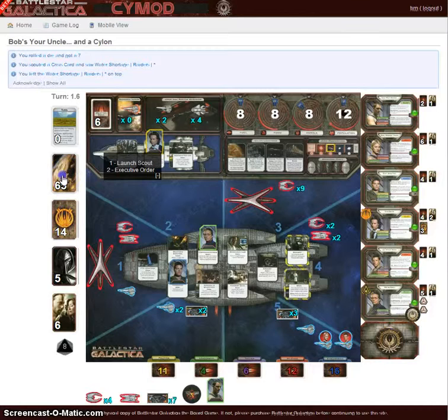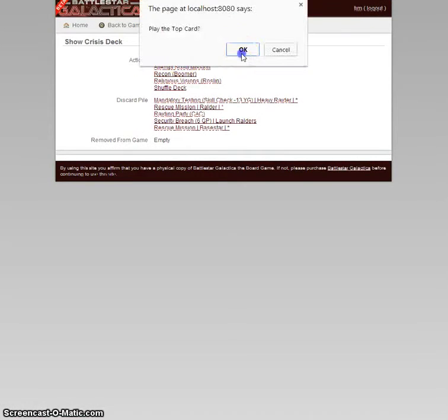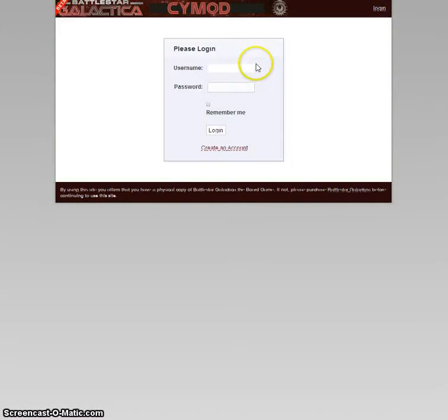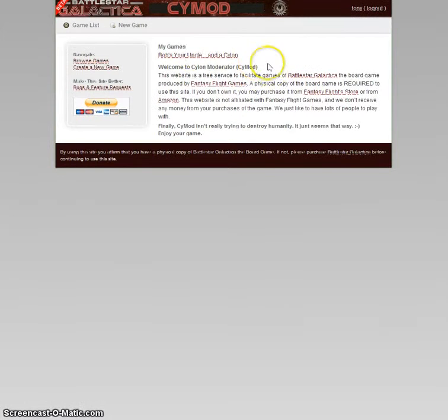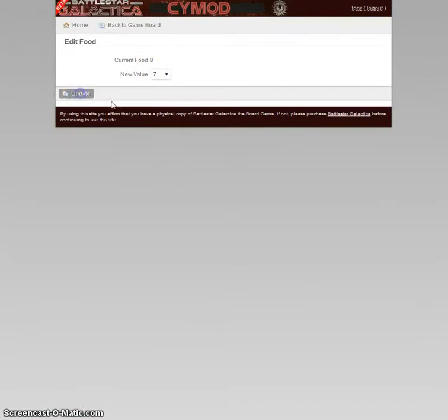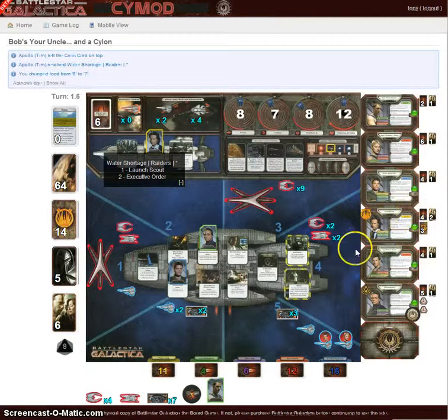Apollo still has priority and can go ahead and move the game along since there's no decisions that need to be made. He plays water shortage, and that leaves the decision in the hands of the president. Let's log President Baltar in. President Baltar chooses, since he's a Cylon, he wants to hold on to his cards and decrease resources, so he makes a good case for decreasing food. That resolves the crisis part of the crisis.